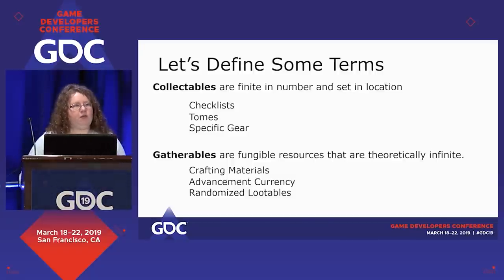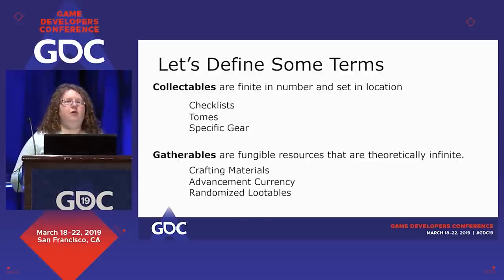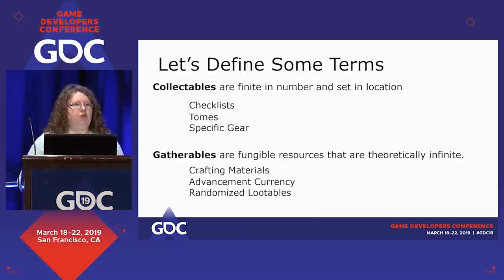I've developed some terms for discussing this. Collectibles are finite in number and set in locations. There are checklists, which are items where the goal is to collect them all for completion's sake or to achieve a sub-goal. Tomes are items that give you information about the world. Specific Gear — I know it's the most generic label ever — is an item that always appears in a set place, and there are a limited amount of them in the total gameplay.